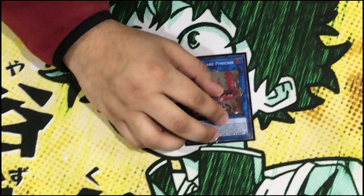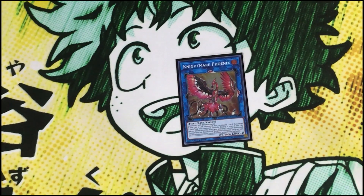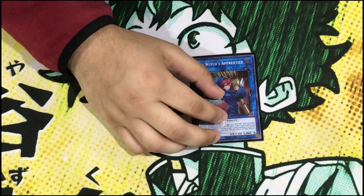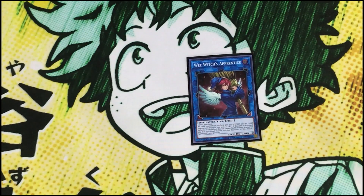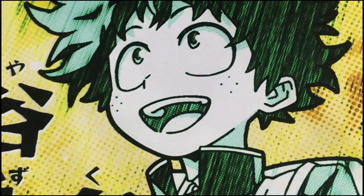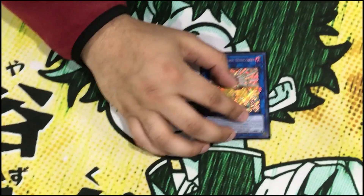Nightmare Phoenix is for utility — helps you push through annoying cards, deals with pesky back row, lets you bait out cards and then OTK. We also play one The Witch of the Black Forest, purely for utility. 1900 ATK makes Dark Magician go to 3000 ATK, and it drops Conductor to 3000 so we can crash into it. When The Witch dies she can add back any dark monster — Magician's Souls, Apprentice Illusion Magician, Rod — so she's very good. She's a dark spellcaster so there's real synergy.